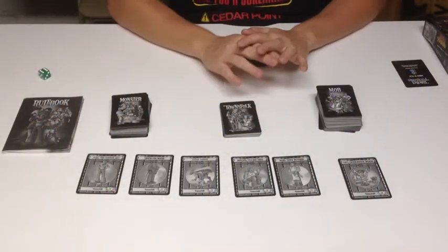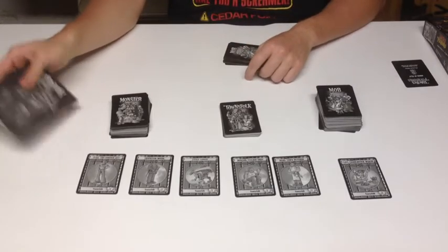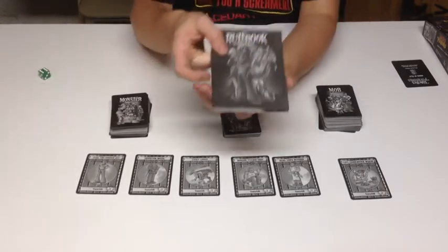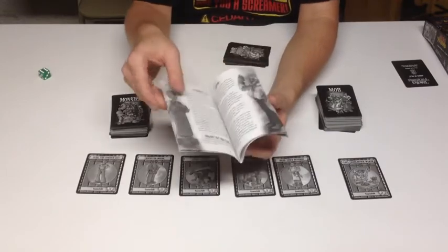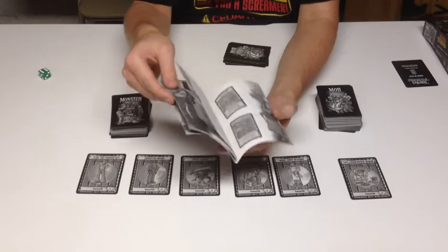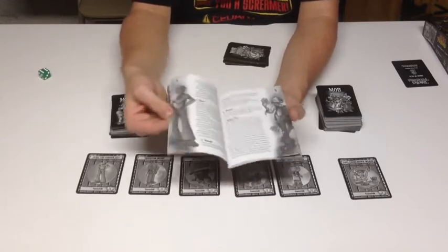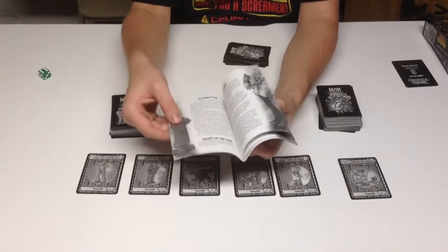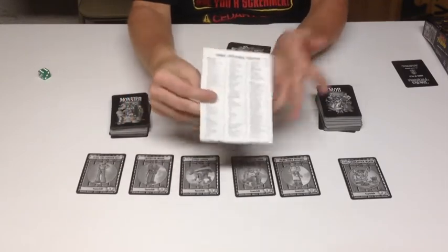Inside the box you are going to get a bunch of cards. This is a completely all card game. You're also going to get a rule book, and I must say, the rule book is fantastic. It is 21 pages and it is incredibly informative. It covers every aspect of the game that you could need. It's very pretty and aesthetically pleasing to look at, and it tells you exactly what cards are included.